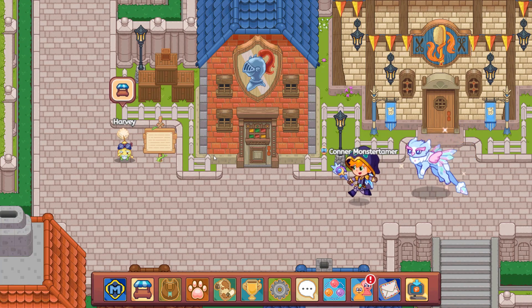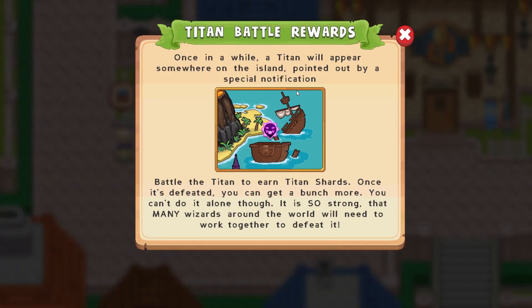Great job, by the way. We can see the Titan battle rewards. Once in a while, a Titan will appear somewhere on the island, pointed out by a special notification — this is the Titan symbol. Battle the Titan to earn Titan shards, and once it's defeated you can get a bunch more. You can't do it alone, though — it is so strong that many wizards around the world will need to work together to defeat it.